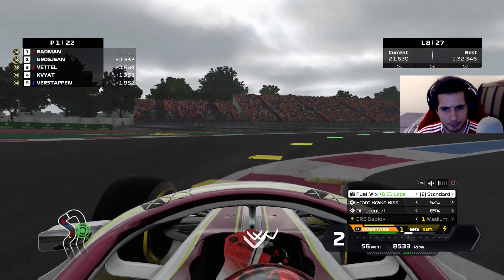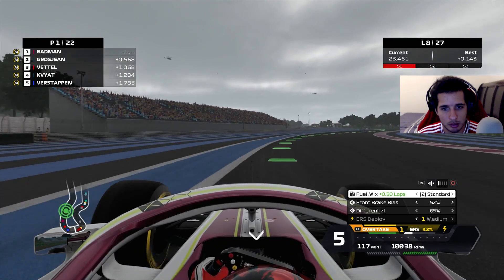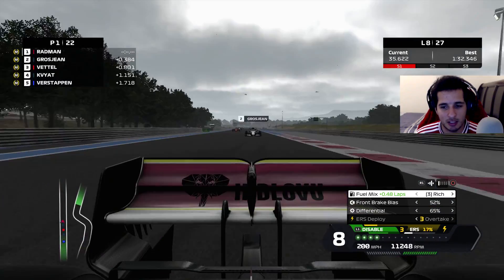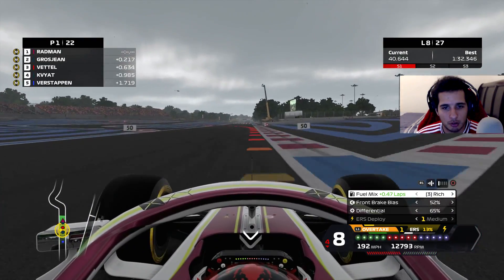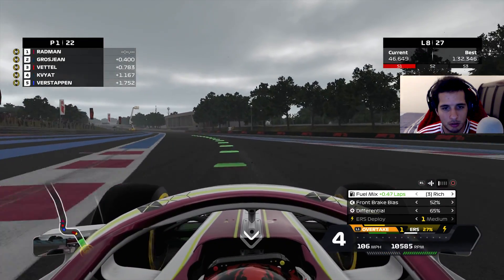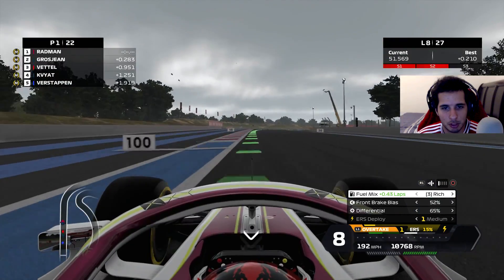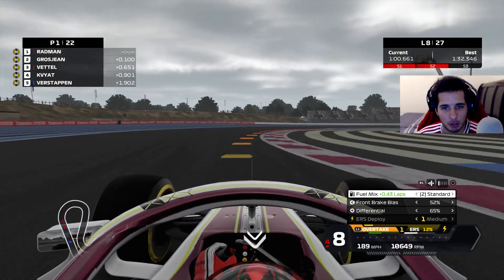That puts us in the lead, which is beautiful. I literally cannot let anyone pass — luckily Grosjean is behind us, Vettel is struggling just like in real life. I think I should be able to keep them behind me; I have plenty of fuel mix and plenty of overtake when I need it. I just have to make sure I don't mess up this right-hander. We extend the gap a little, put on overtake, go into rich even with DRS — our power unit is now one of the best in the series right now.